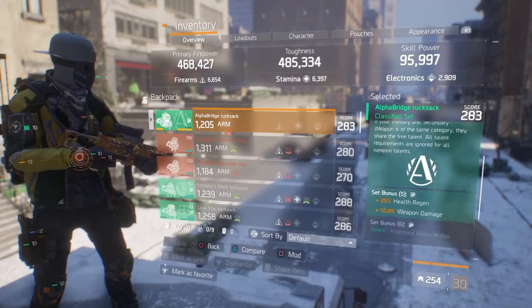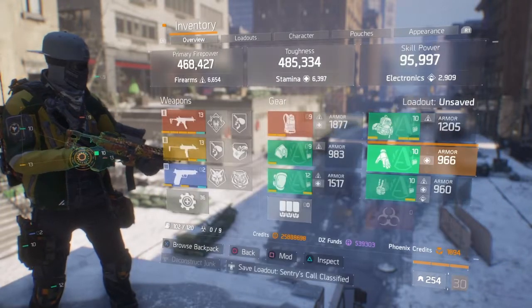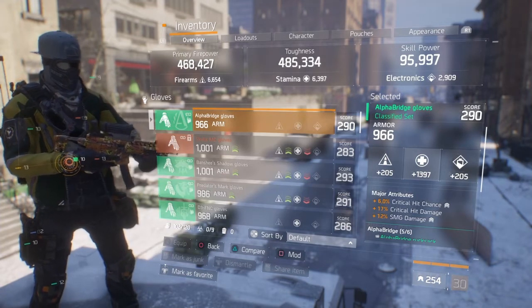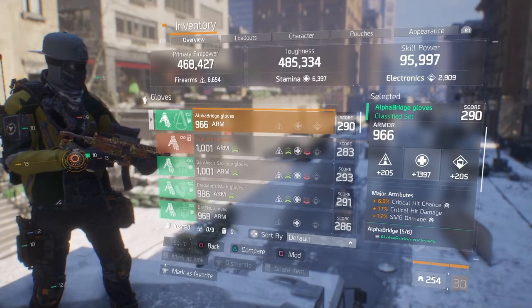The 1,205 armor can go considerably higher — maybe you'll have better armor rolls on the Alpha Bridge pieces you acquire. In the major attributes, nine percent crit damage, and in the minors also ammo capacity. In the mod slots you can see firearms and health with two six-percent first aid self-heal. Moving on to the gloves: 1,397 in health, good roll, decent armor — I can still optimize it once more. It has six percent crit chance, crit damage, and SMG damage.